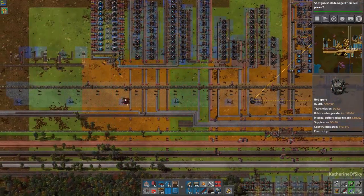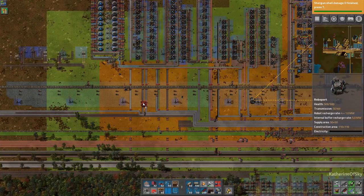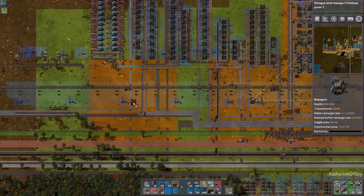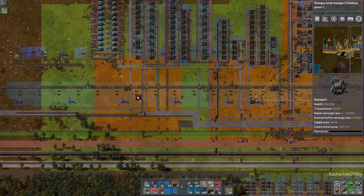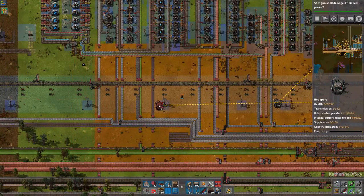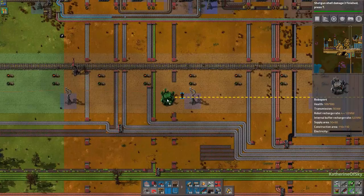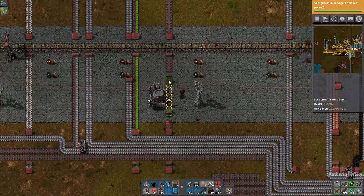Each RoboPort has two areas. The orange area is the logistics network and the green represents the construction network. The construction bots can travel that distance away from a RoboPort and still build things, but for picking up stuff from chests it has to be within the orange area. So I'm trying to get a consistent orange network coming across here.